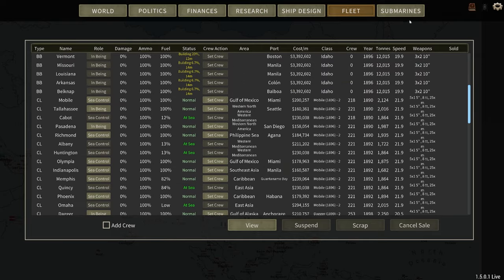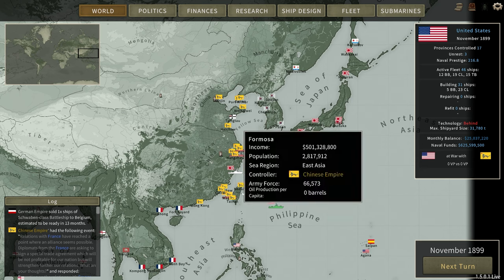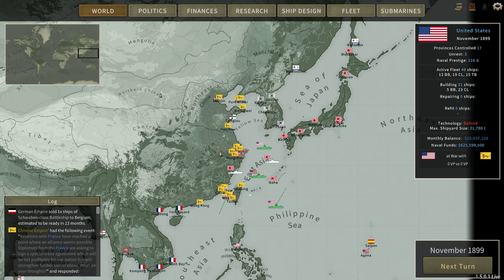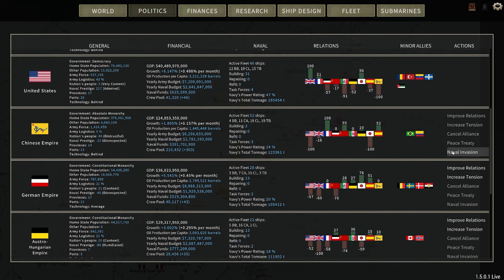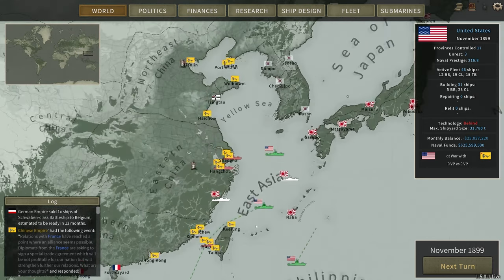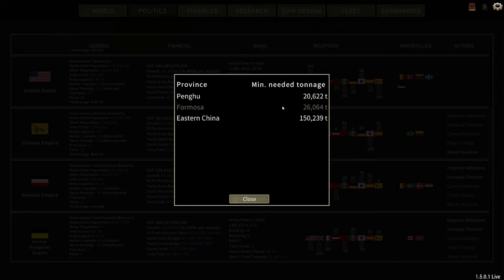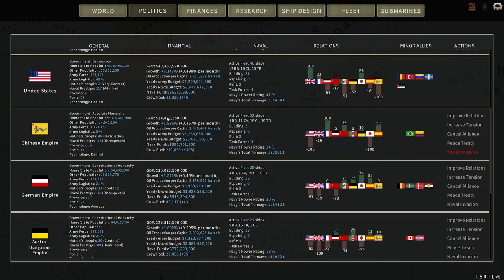Let's take a look at the map. I would like to try taking Keelung. I'm going to start taking some territories. Let's go to politics — naval invasion, choose a province. I thought I could do Keelung, Formosa. What are my options? Formosa — okay, here we go. We're going to take that one on.